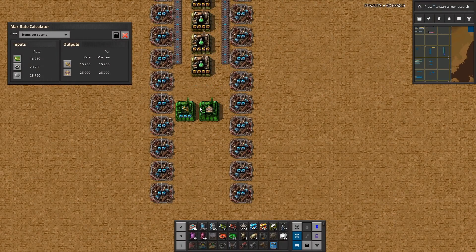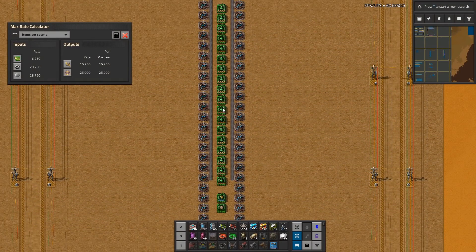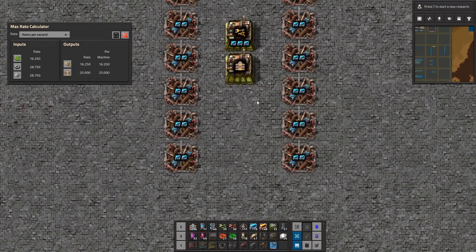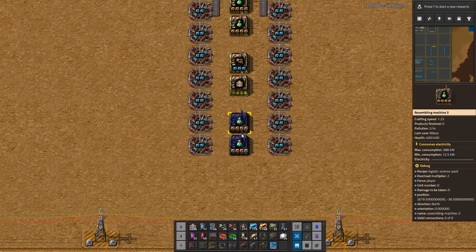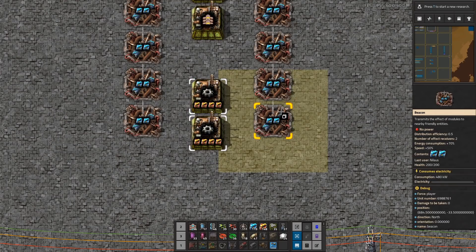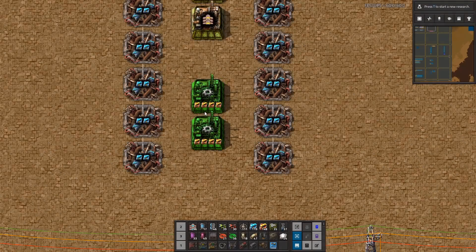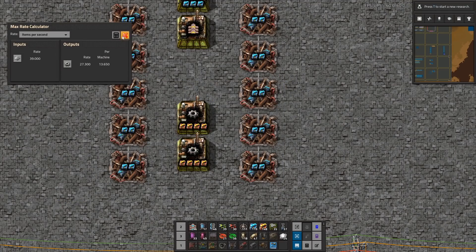I'll get that down there and cut this. The reason why I did that is because I need this distance here. We need a lot of this — we need to figure out how much of the gears we need. This is 27.3 per second — I think that's enough.